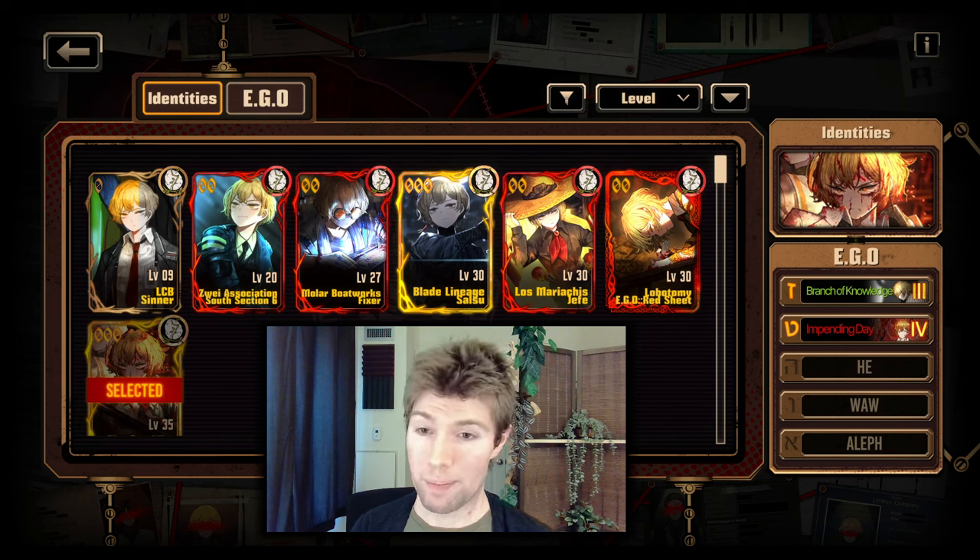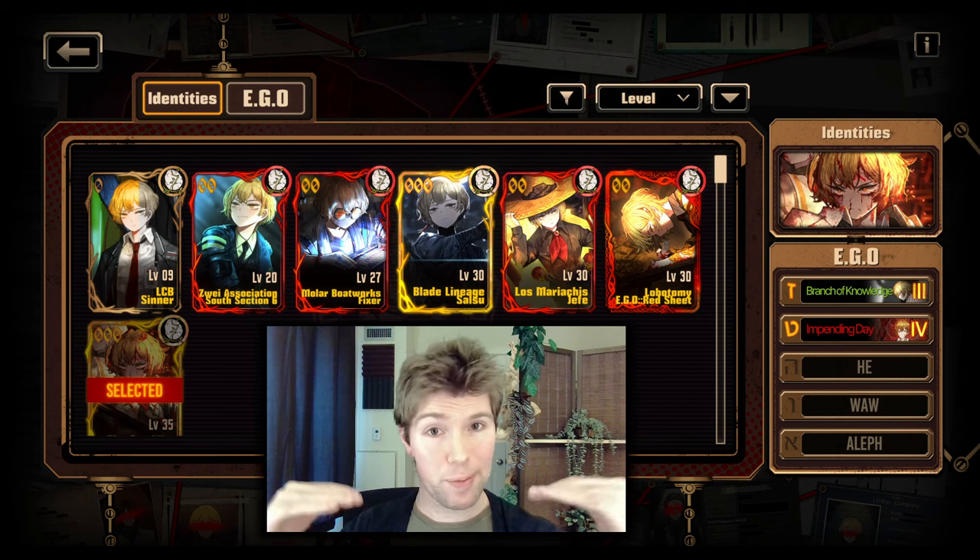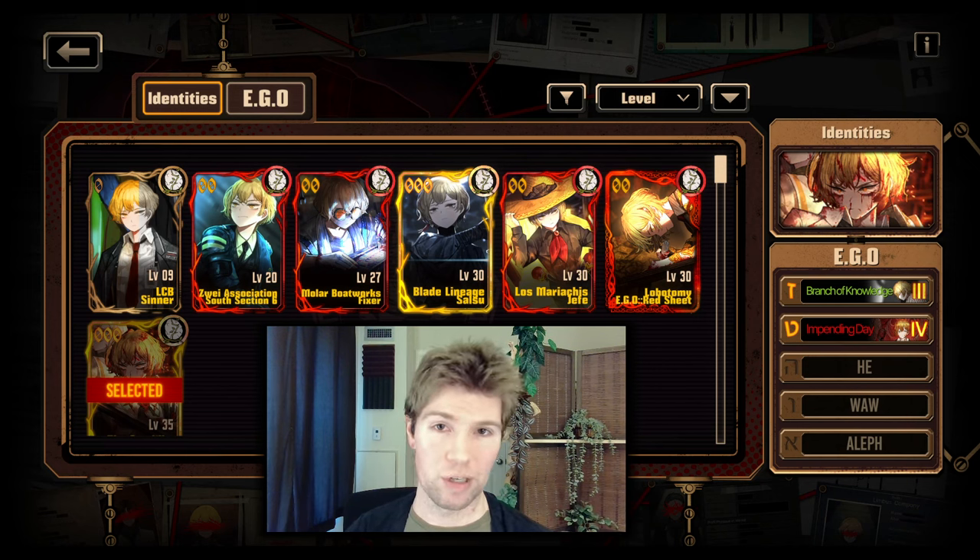One of the things that can be fun about a powerful build option is that it can enable you to use options you like but which didn't quite have the power level you were enjoying — they didn't feel like enough. For some players, they just want the most power, but for others it might be nice to bring something up to an acceptable power level while using what they enjoy. I think Impending Day does that pretty well.